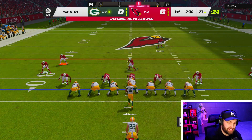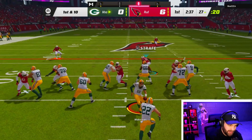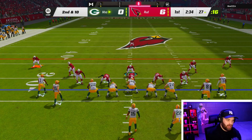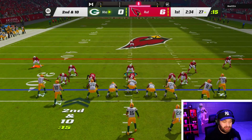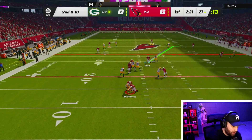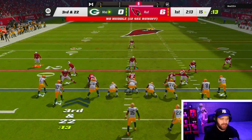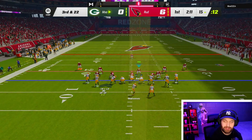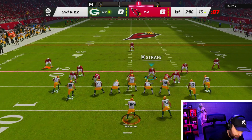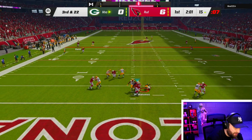Now we have him in single back — he was in bunch that entire drive, so that's great news for us. It looks like he's still gonna throw on a play action and we got to the QB. Now he's in tight — I absolutely hate playing against tight, it's a very annoying formation to guard. We're gonna get the sack again. He is taking so long with his reads. I'm gonna continue to pressure this man every single play until he makes a great read.